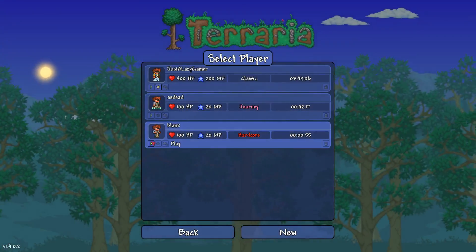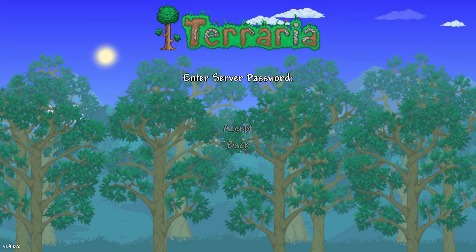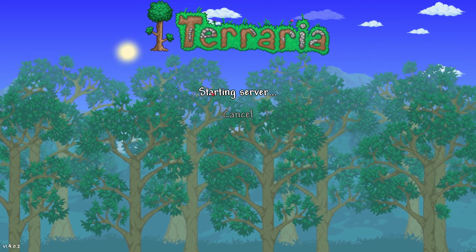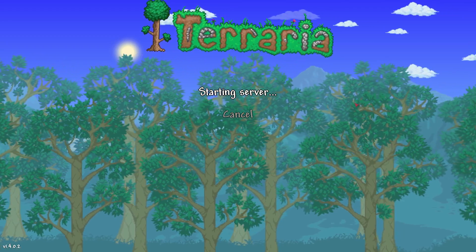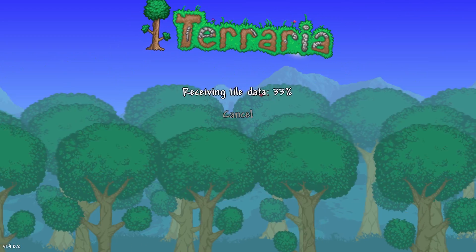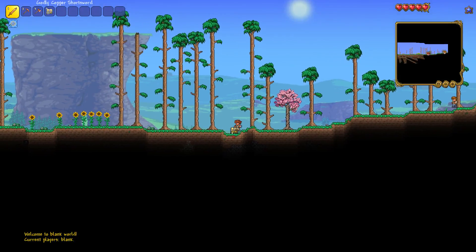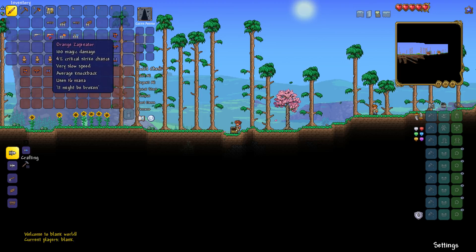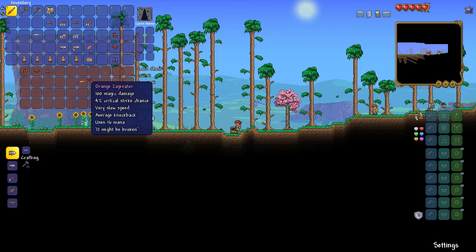Post and play on this world. Hit start, accept. Loading up the server — found it. So I just did the glitch yesterday. As you can see there's another set of meteor armor. Let's go ahead and throw in this orange zappinator. Orange zappinator is now in the chest. Alt F4. That is it. That was the entirety of my original 1.4 Terraria glitch.